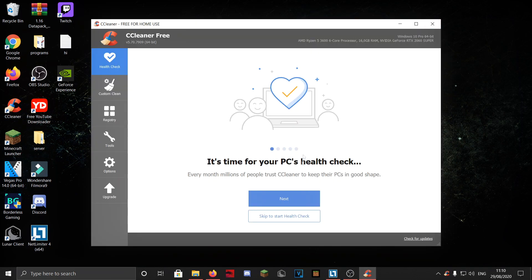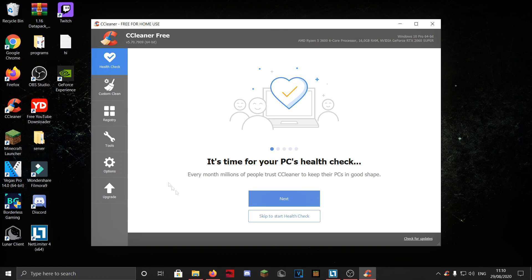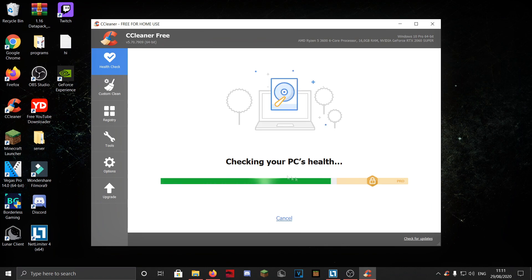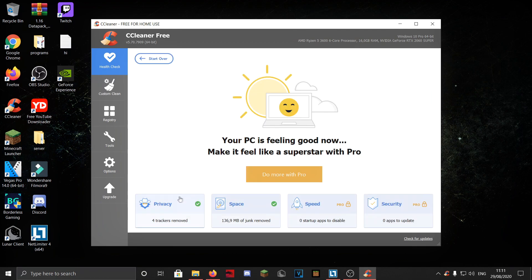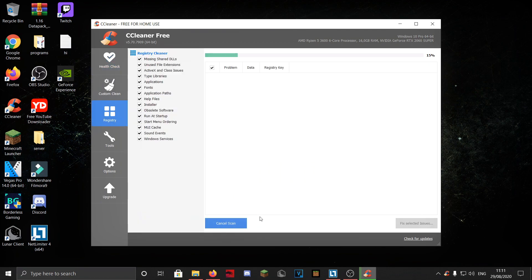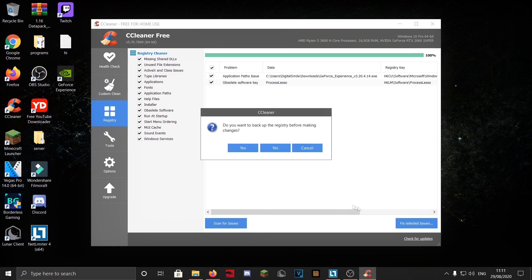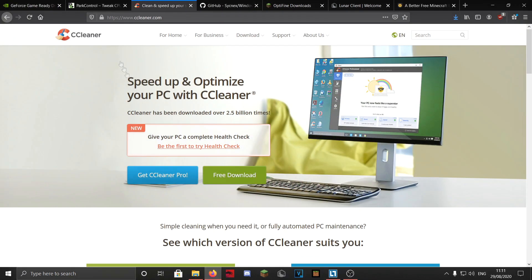Next is CCleaner — there's a download link in the description. Click Free Download and open it. Run Health Check and close all programs first. It will check for issues and clean things up — it can remove trackers and free up space. Then go to Registry and click 'Scan for Issues,' then 'Fix Selected Issues.' It will ask if you want to back up the registry — just select No and fix all issues. If it's your first time, it will find a lot of issues and can definitely improve performance.